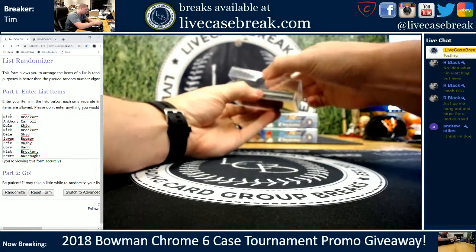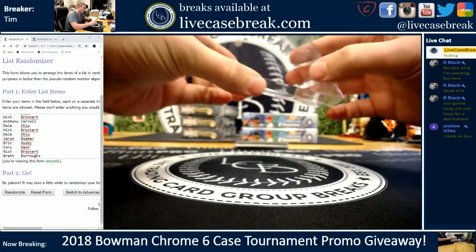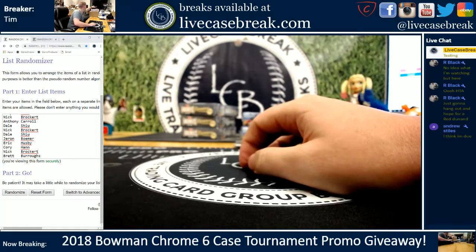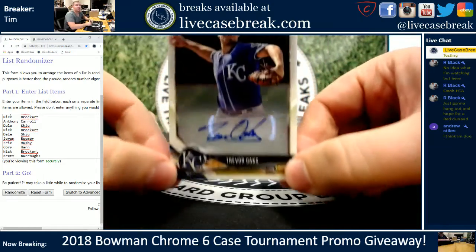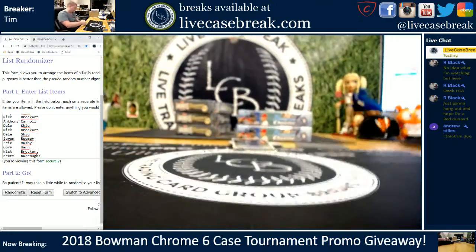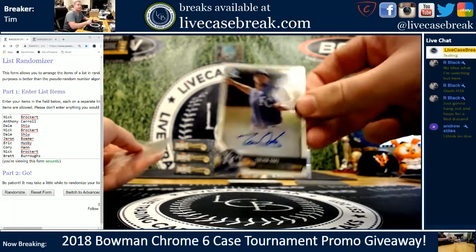We'll take them right in the order they come out of the box. We do have a colored auto in the first one. Spot number one will be a Trevor Oaks first Bowman Auto, Kansas City Royals kid. So whoever lands in spot number one, that is your Trevor Oaks.